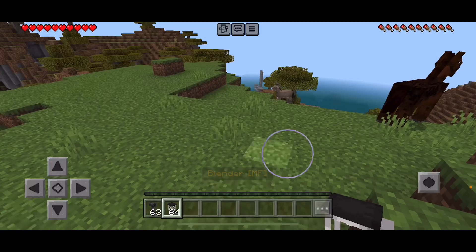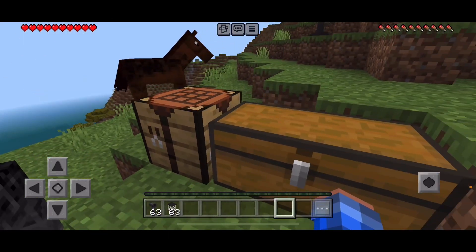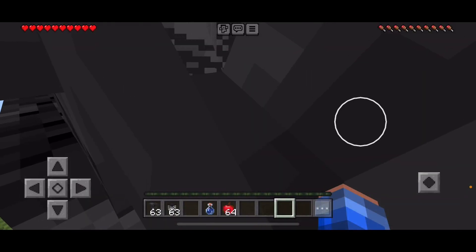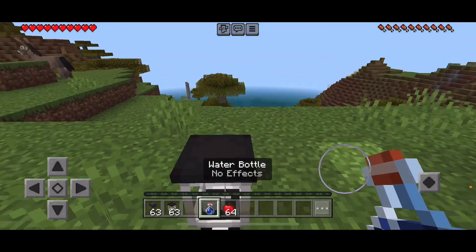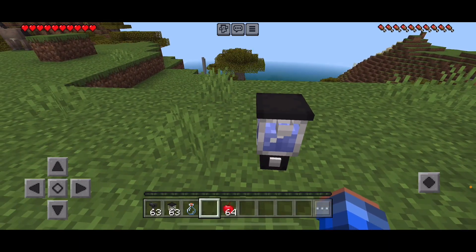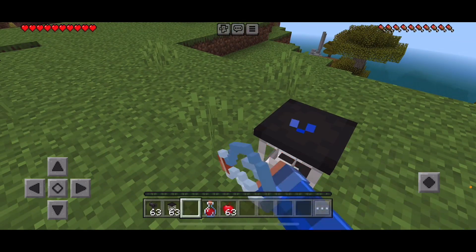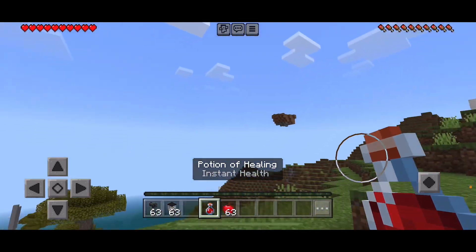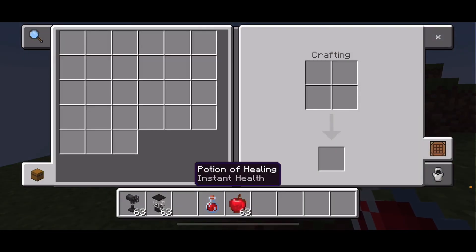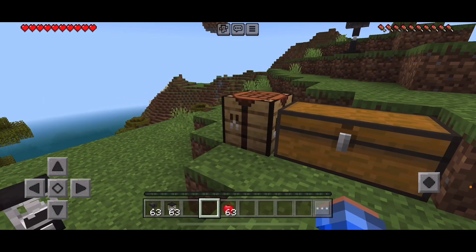Next up is the blender. Now look at this blender — pretty cool, right? Can you interact with it? Yes. You'll need a water bottle and some apples. So we put the water in there, we put the apple in there, and an empty glass bottle, and then you'll get a potion of healing from the apple juice. Pretty cool. All you need is a water bottle and some apples — shouldn't be that hard.